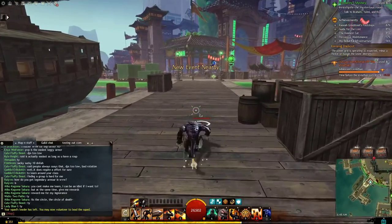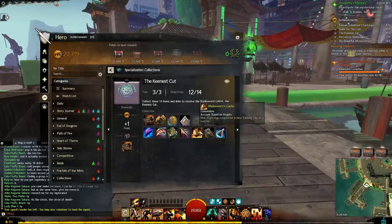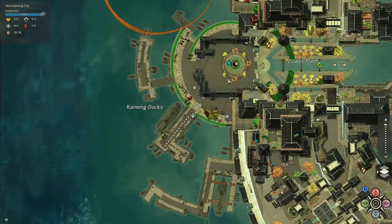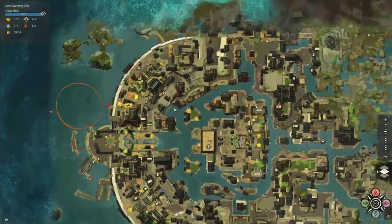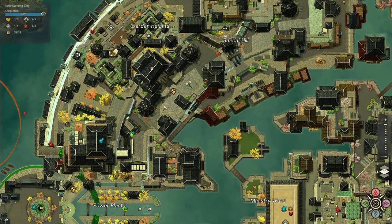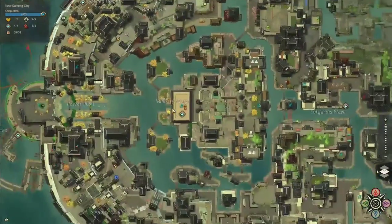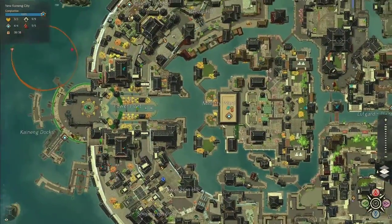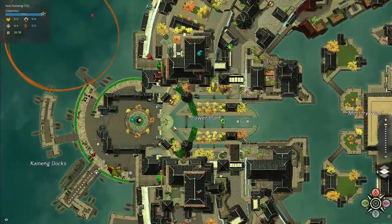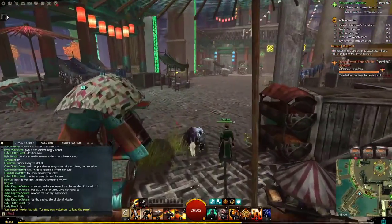Map completion basically means doing every single heart, every point of interest, and every vista in New Kaining. I'm not going to cover all of that because it would take forever, but I'm going to cover some quick traversal tips.